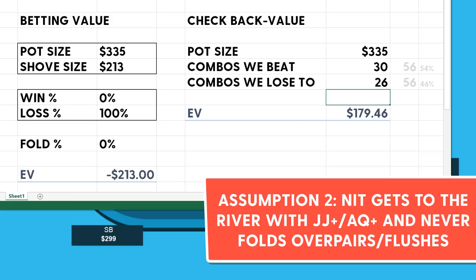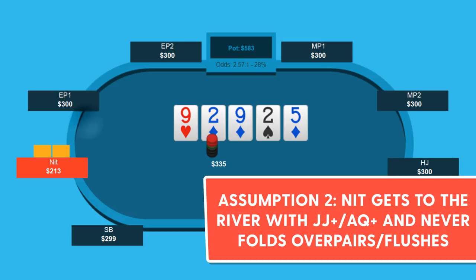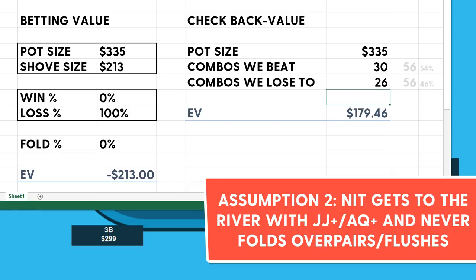But then we have to compare that to the value of shoving. We have to assume: is villain ever going to check-call with ace-king or ace-queen high that's not diamonds? If no — if he's only going to check-call with overpairs and made flushes — you're still never winning when you shove and get called, so you'd still have a 0% win percentage. But villain's going to be folding the naked ace-high hands, right? 54% of his range is that ace-high, so he folds 54% of the time. And now: betting is plus $83, checking back is plus $180. I would much rather check this behind.